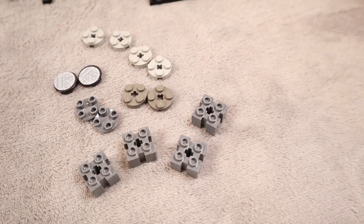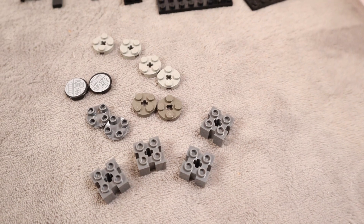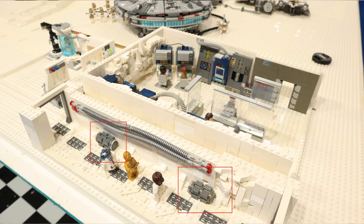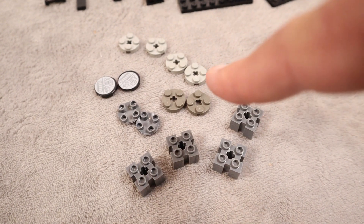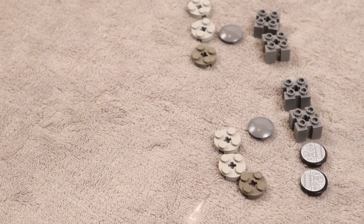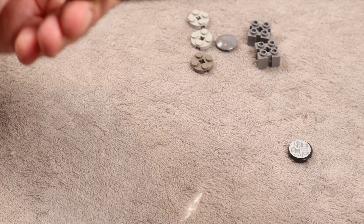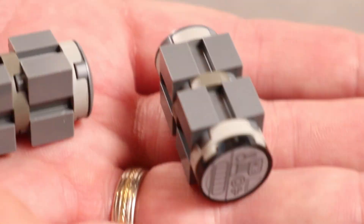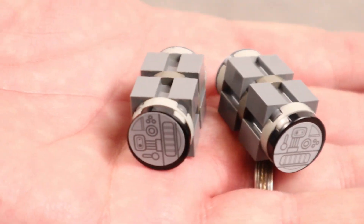We actually built these very recently in a previous video, so you can probably fast forward if you've already seen this. But I figured since we have the heater units in the hallways or corridors of Hoth, we also want to have them in Echo Base. So let's build two more of these heater units. Here are the heater units complete — flip them around — pretty cool!